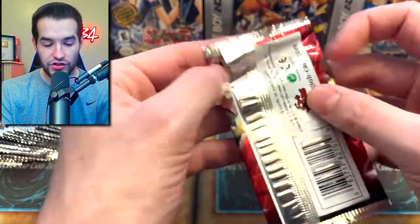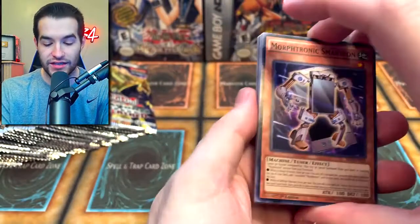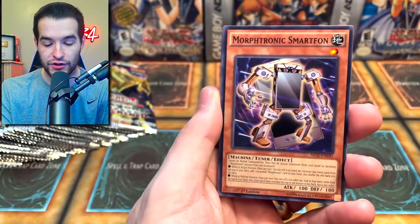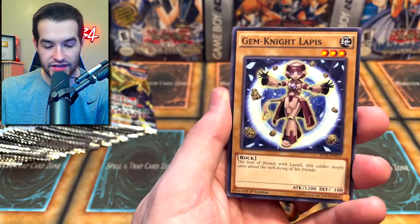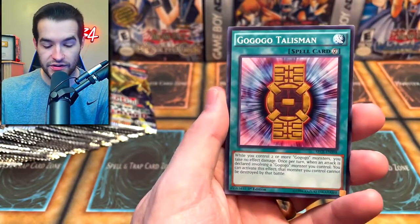Let's open Secrets of Eternity and see if we can pull something. We can get a Ghost Rare here — this was the first ghost I ever pulled. We got Unpossessed. There are also Ultimate Rares in here, so there's a lot of good potential.